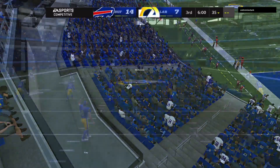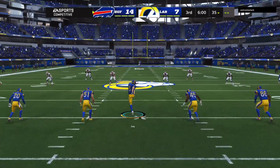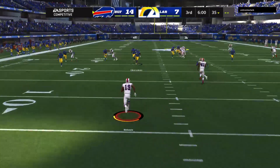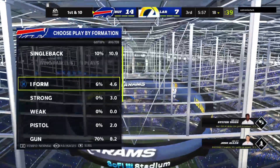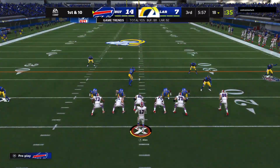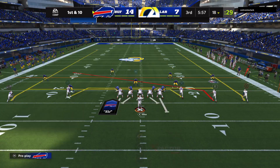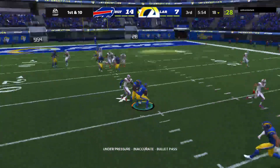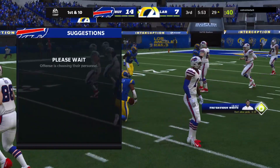Welcome back — halftime over. We are ready for quarter number three alongside Charles Davis, I'm Brandon Gordon. Bills with the lead and they'll get the football first as the second half is underway. McKenzie from his end zone — no alley to be found, the coverage was solid and he's dropped at the 18. The Bills come to the line to start their next drive. Here's Allen on first and 10 — into a double team and it's intercepted, picked off at the 28. They will take over at the 29-yard line.